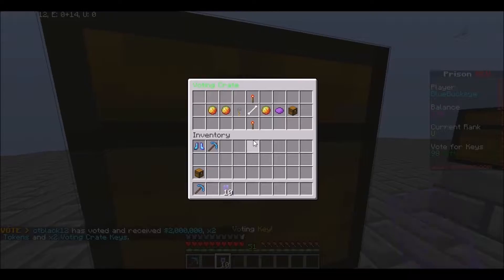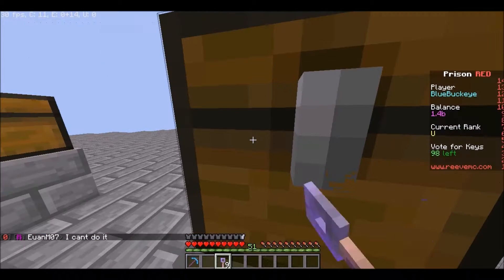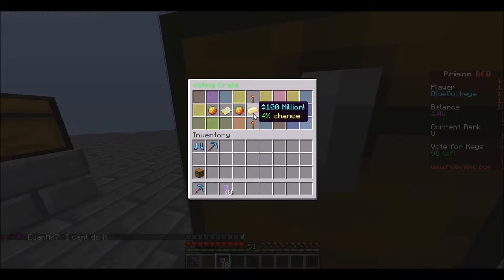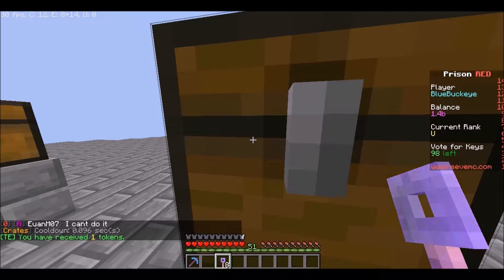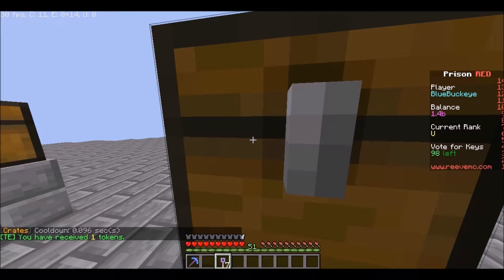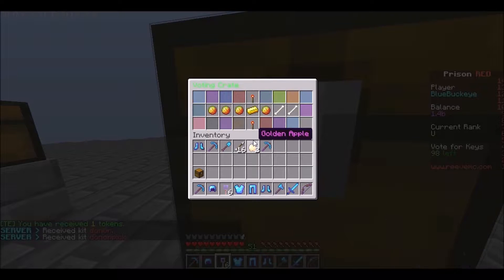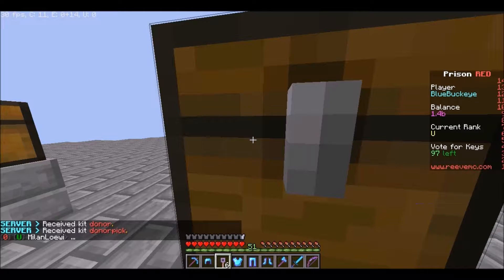Alright, voting keys — here we go, 10 voting keys, let's see how much we can get. We got a Sheep pet — I already have that — but we had a zero percent chance of getting it, so that's pretty good. One token — I don't like tokens that much, it doesn't really do anything. Come on, kit donor! Let's just wait till we get our stuff. There we go — three voting keys, okay, now we're back up to nine.